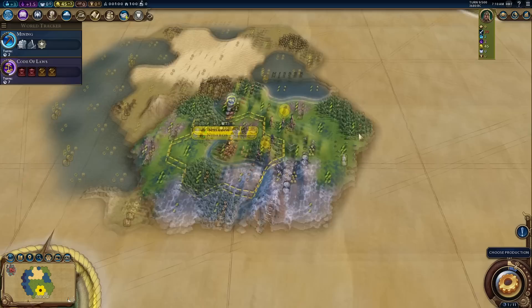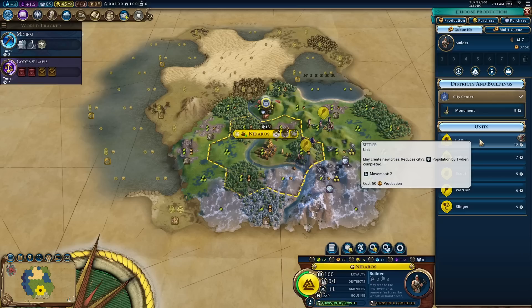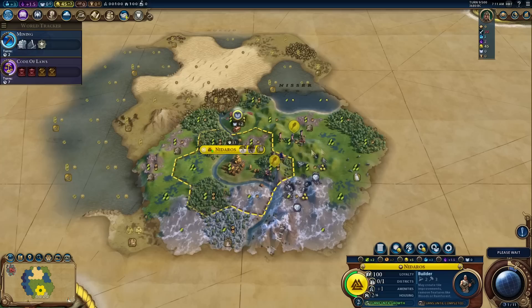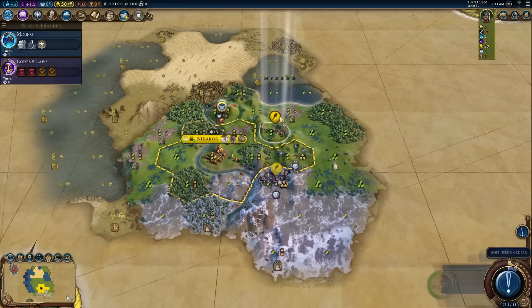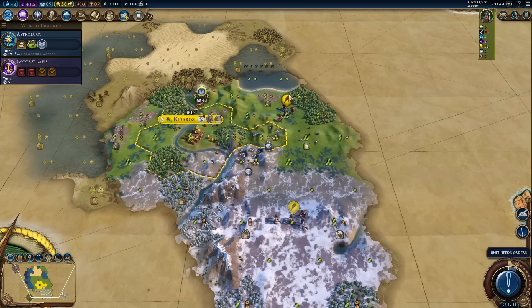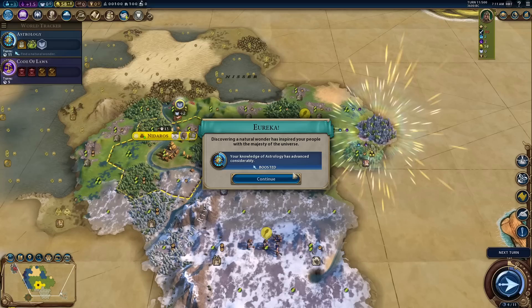I'm actually going to go and deal with some barbarians — are you proud of me? Let's build a settler. I'm increasingly thinking that rushing out an immediate turn 19 or 21 settler is not the strategy. Instead, push housing to four or five population and then go settler — you produce it quicker and you have resources to keep that city relevant. I've always religiously gone for the settler as soon as I can; I'm starting to think that's not the play. Astrology time — only six people on this map, so I'm really hoping getting Astrology won't be too difficult.